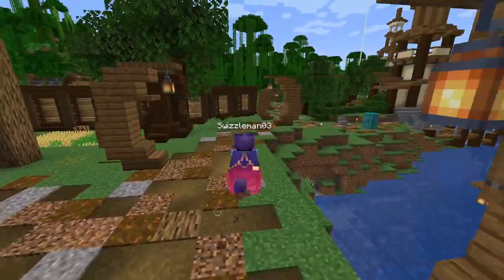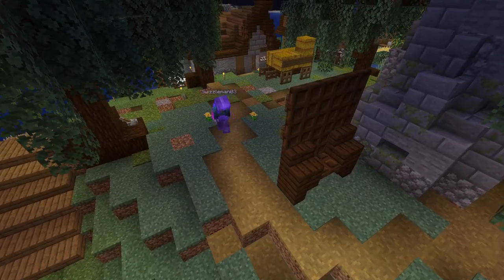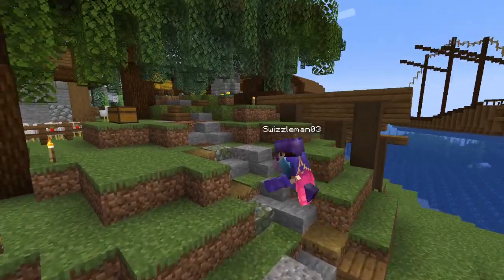Custom paths can be as simple or extreme as you like, and can range from just a path block road to a combination of things like coarse dirt, podzol, gravel, path blocks, and spruce planks.